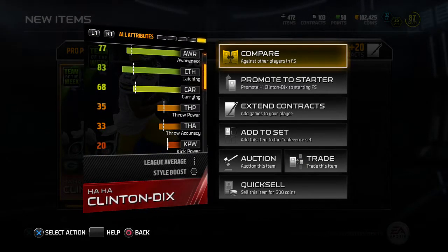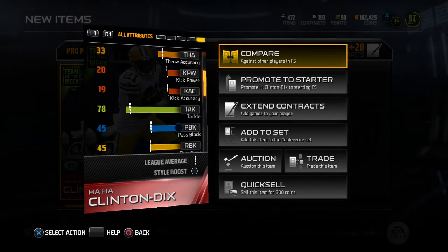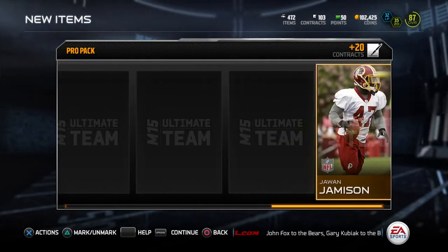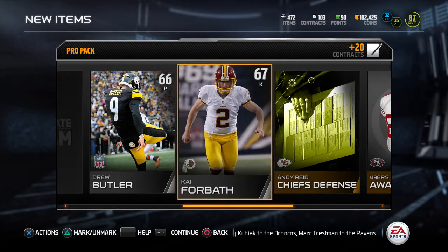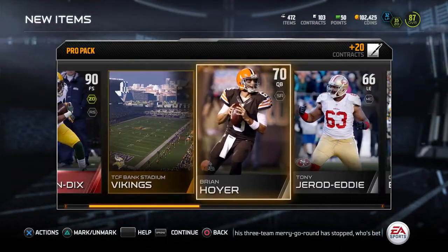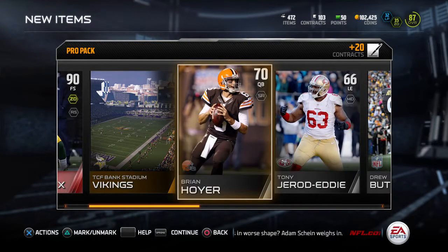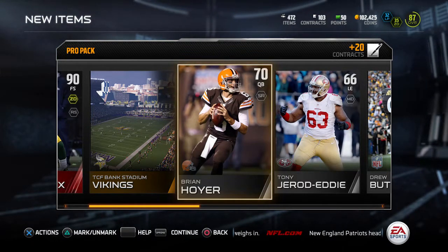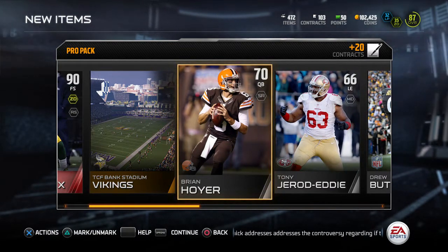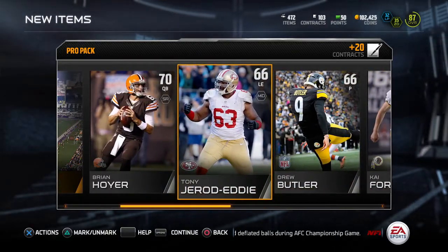HaHa Clinton-Dix, let's go! I don't even know how to react to that. This is a very good card, and for my scheme it's even better because of his 83 catching — it's just overall a very good card. 93 speed, and his coverage is pretty good too: 91 zone, 79 man, certainly above average. We also got a Kai Forbath — kickers go for a lot if they go in sets. And Brian Hoyer is actually a really rare silver! I actually need him to finish a set, but I'll just auction him since I saw only one earlier listed for around 20k.